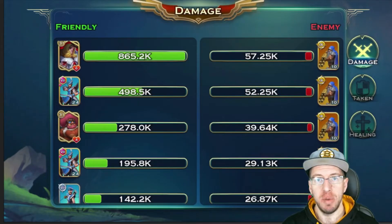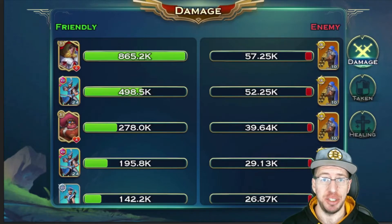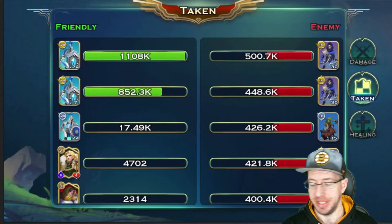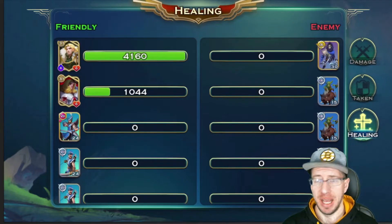As far as damage dealt, we have Basrax with 865,000 damage on gold archers, and third place is Jax — so not bad overall. As far as damage tanked, you can see our gold swords did a fantastic job tanking on the edges. That does kind of clutch, and our Varian has some healing too.